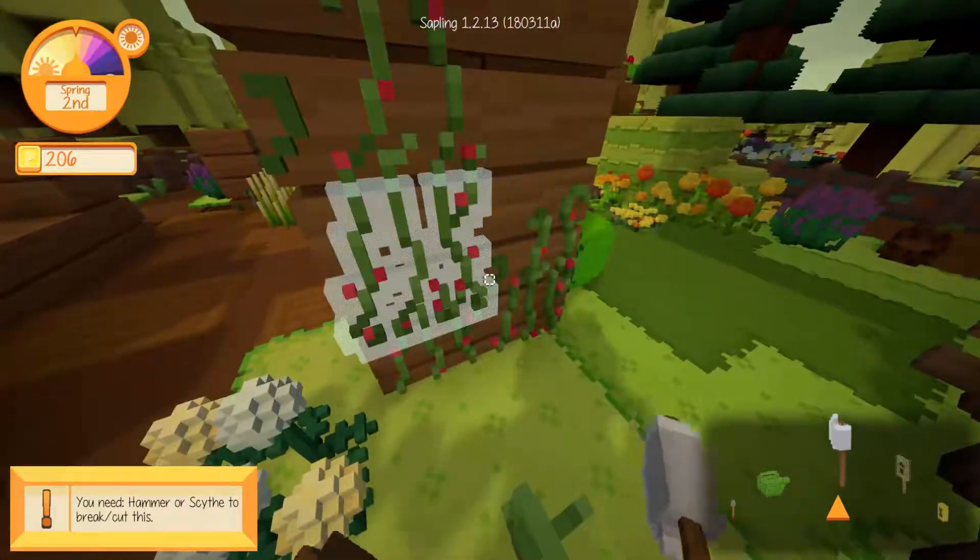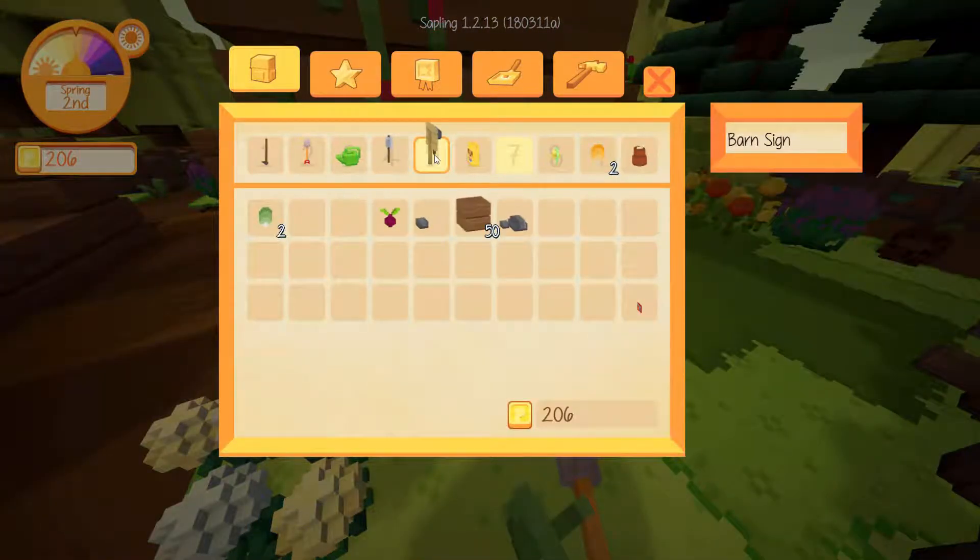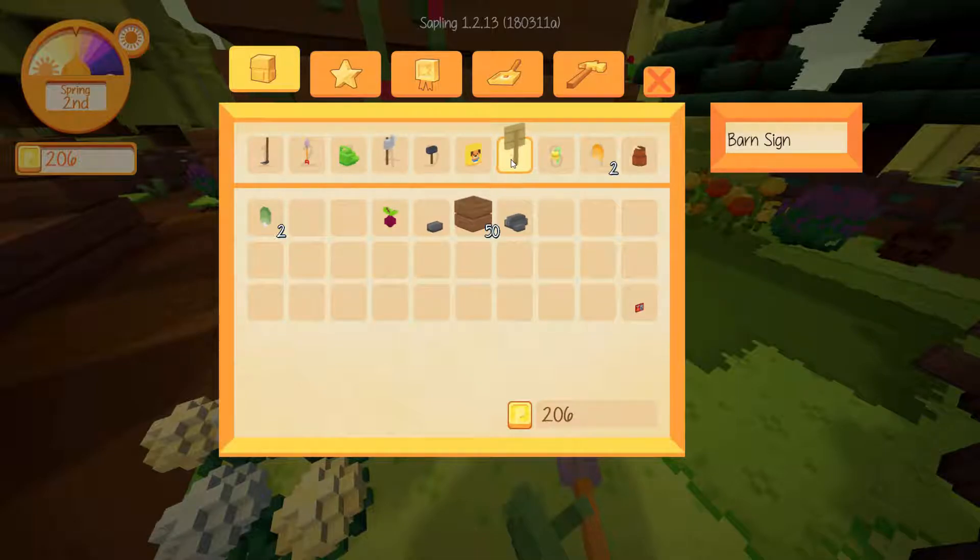We've got some wood. Can we chop this down? You need a hammer or scythe. Oh wait, where's my hammer? My hammer's there — okay, let's switch those around.